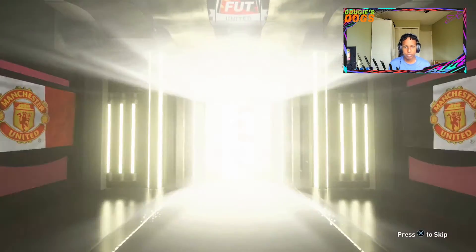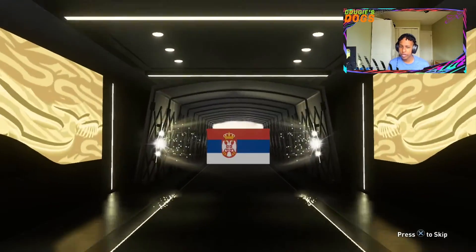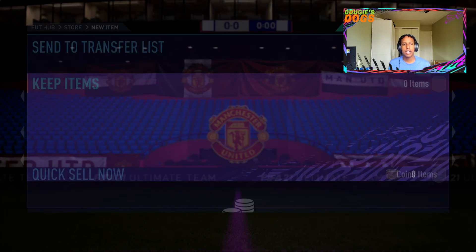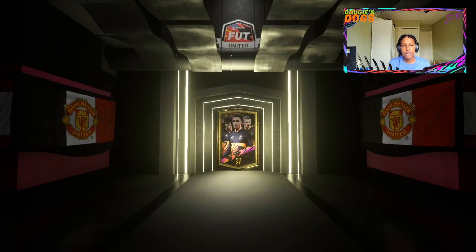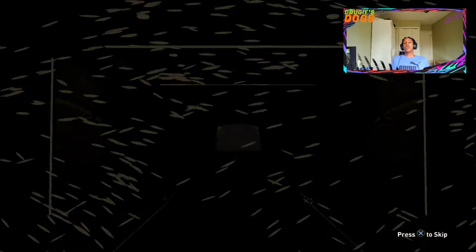If I get a walkout these are a must-do, but it's not looking like it. Next one: Kostač, 83. Okay. This last pack has to be a walkout for it to be an actual pack worth doing, since it is like a 7k SBC. Last pack — come on, give me a walkout. No — 82. We can't end on that.